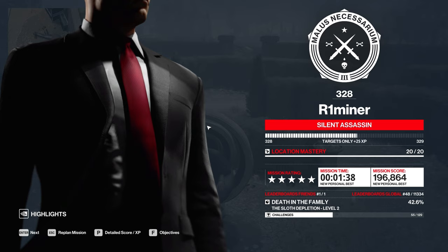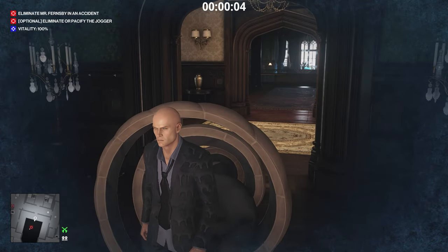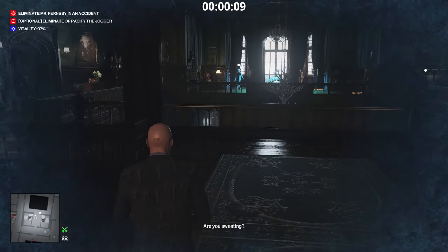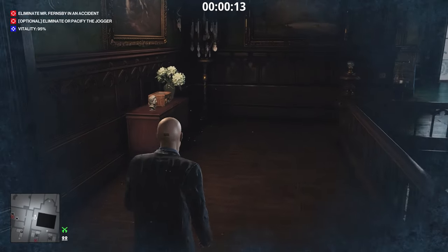Okay, and now to the last level. You cannot choose a loadout either, so I'm not going to show the loadout screen. Hello Agent 47, for the last time in this video. Walk straight to this window over there and grab the SMG that's there on the snail.